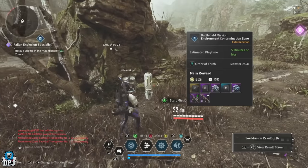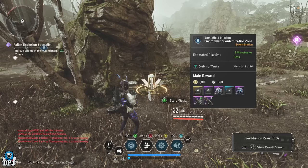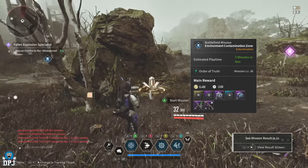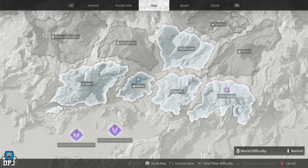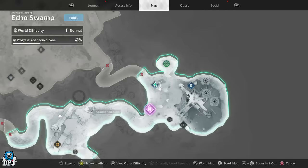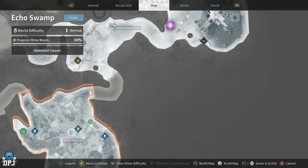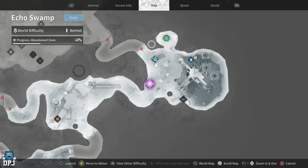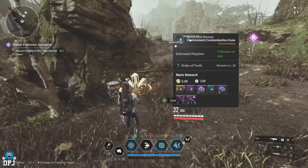So this is the mission right here — battlefield mission, Environment Contamination Zone. I am on the planet Echo Swamp. I think the order is Kingston, Stereo Land, Vespers, and then Echo Swamp. We are here — this is the second area you will come to. This is the first area, and then you come to the second area here, and it is this mission right here that you want to be doing.